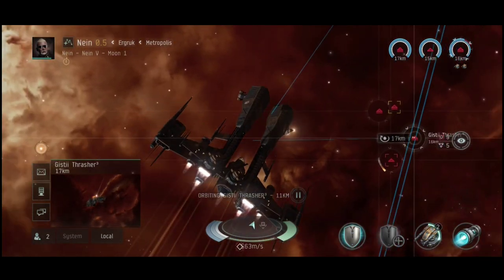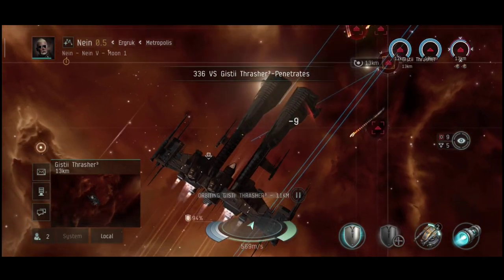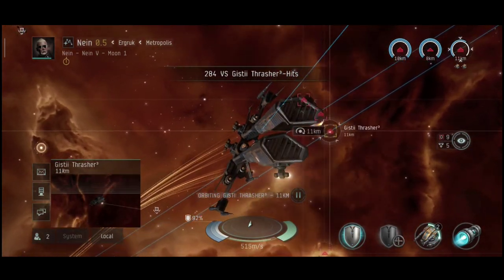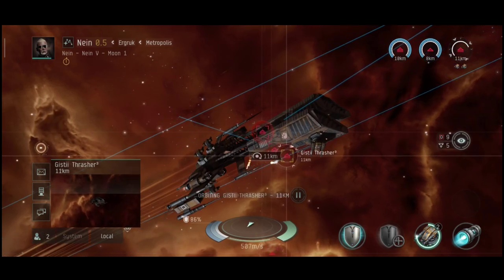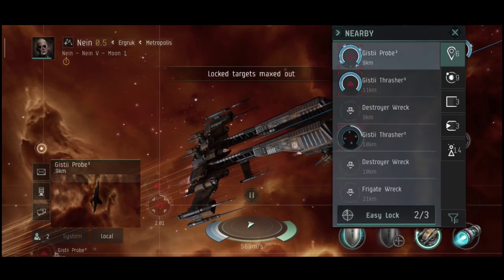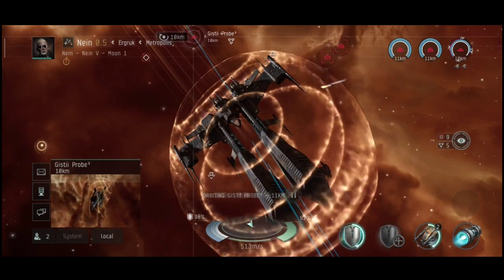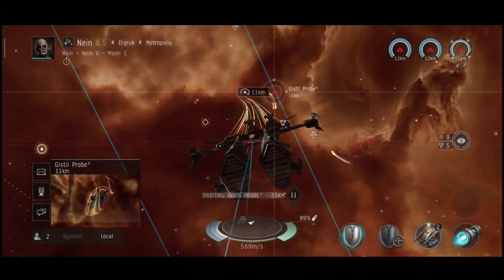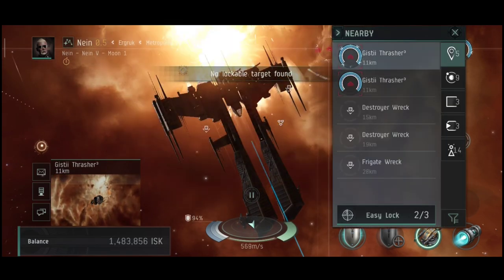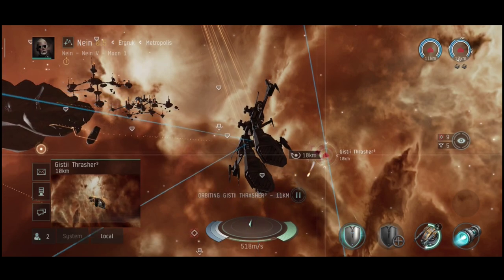My personal thoughts on this game so far — I did enjoy it. It almost feels like the PC version of the game. The things that don't feel like the PC version are the bottom UI, the modules, and the non-existent ammunition in this game — which I hate. I want this game to have actual ammunition so I can reload weapons. I want the shield, armor, and capacitor to be like the PC version. And the modules — at least give this little ship two more medium slots and the build varieties would skyrocket.